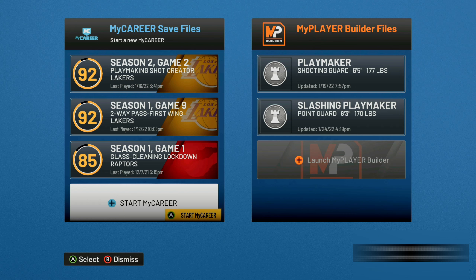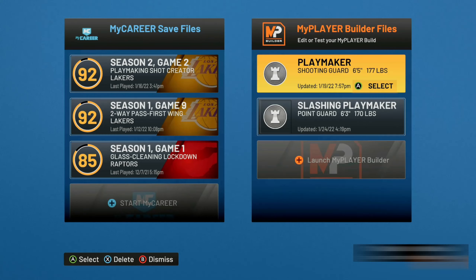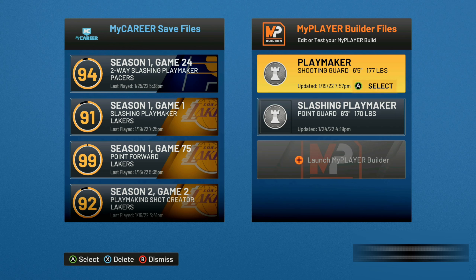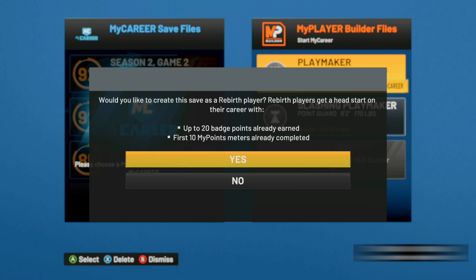Now if your rebirth glitched out, I'm gonna show you guys a fix for that so you can use it every single time. For example, if I just go over here and launch, you guys see it does not give me the option to use my rebirth. So a fix for that is you want to make whatever player you want to grow on — make sure that your player is on the right hand side. For this I'm just going to use a playmaker but you can make whatever you want. Make sure you go ahead and make your player and then go to Start My Career, click on the player that you want, and you guys will see that it will allow you to use your rebirth. This works a hundred percent of the time.